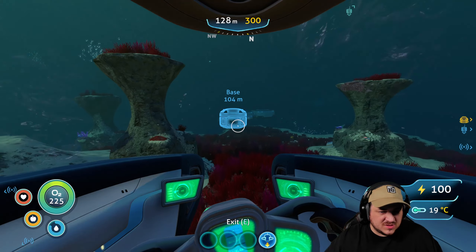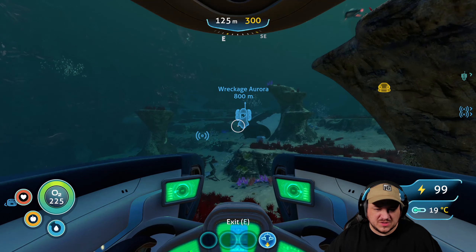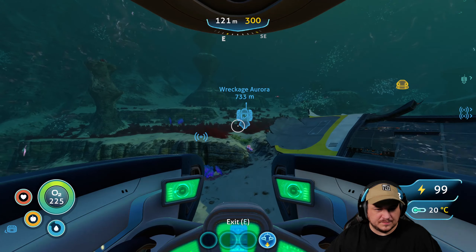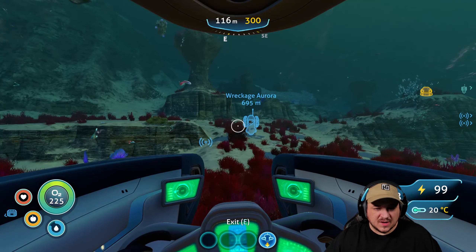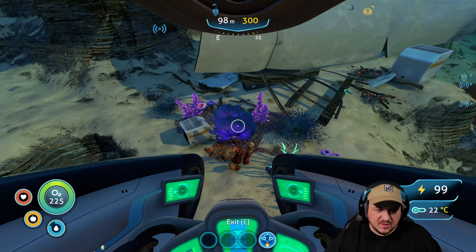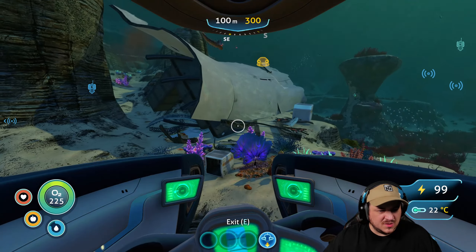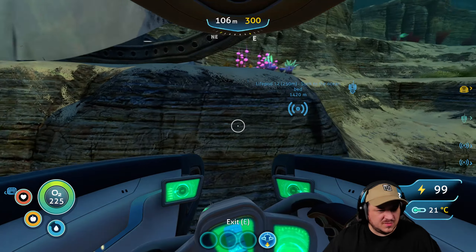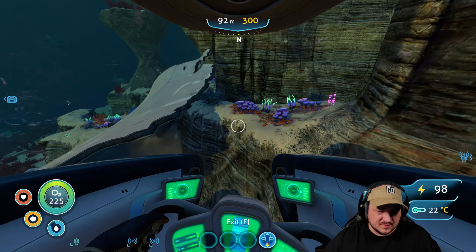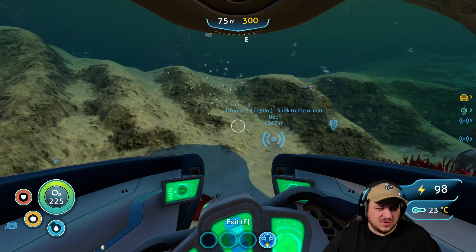Let's go to this sunken ocean one here. I'll also go to this piece of Aurora wreckage as well. If we've cleared it, I want to remove the beacon. There's a piece down here - this is a different piece, some metal wreckage. It doesn't look like there's anything to go in and explore.